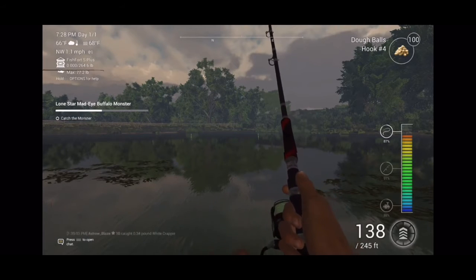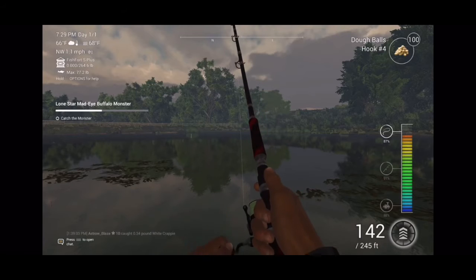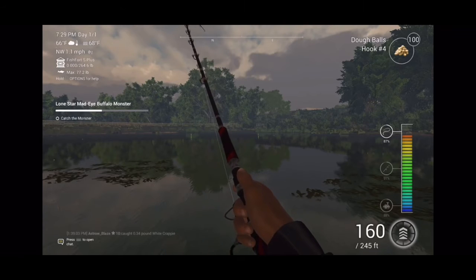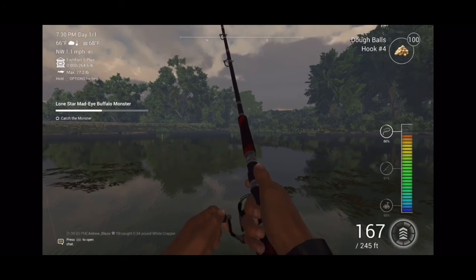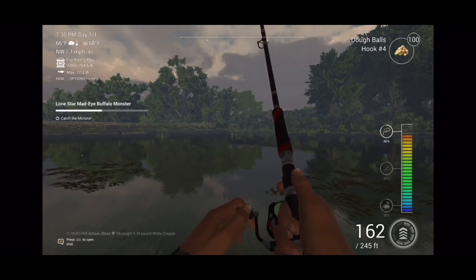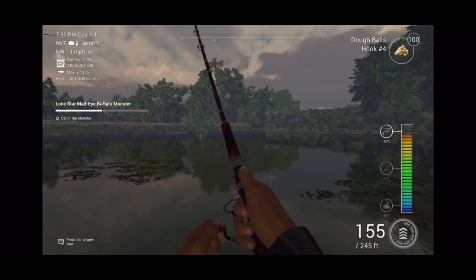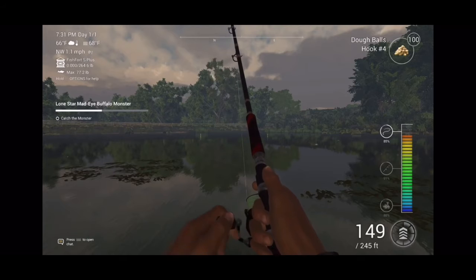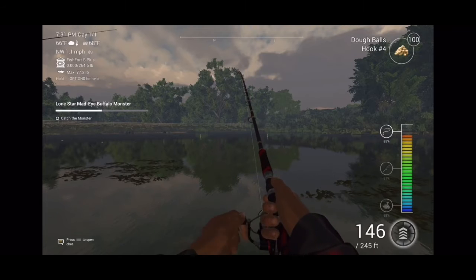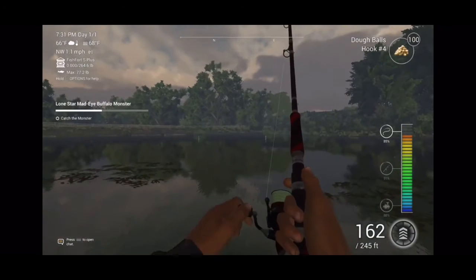He's around 140 right now, 138, 139. There was actually a guy fishing right beside me just catching some crappie and bluegill and all of that. The best method I found is to go in between these two lily pads, and if you read the description of this fish, it says go to the middle of the lake - which is right here between these two lily pads - and cast it out towards the middle where it's deeper.